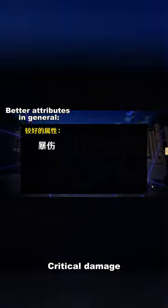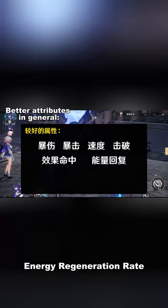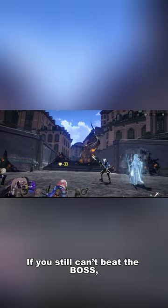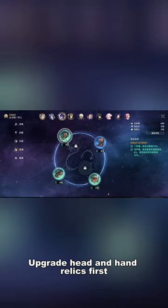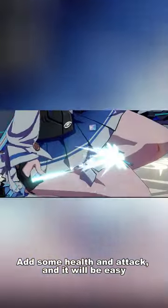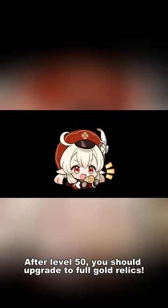Critical damage, critical hit rate, speed, break effect, effect hit rate, and energy regeneration rate are all very nice attributes to have. If you still can't beat the boss, upgrade your head and hand relics first to add some health and attack — it will make things easier. Also note that purple relics are not the best; after level 50, you should upgrade to full gold relics.